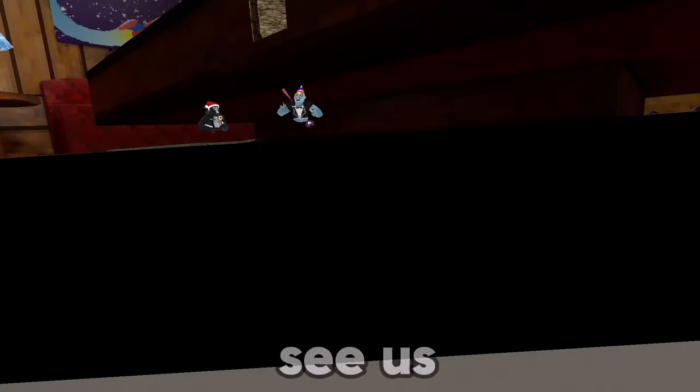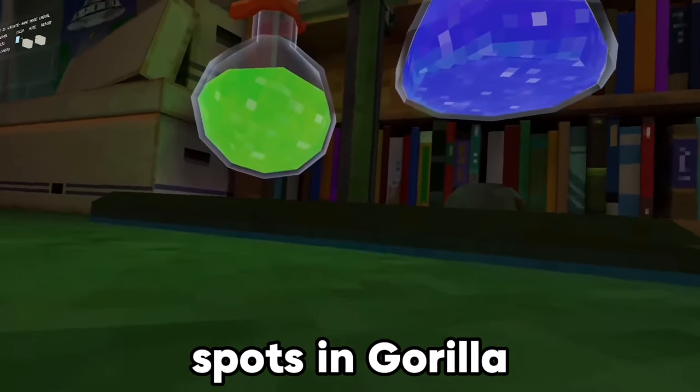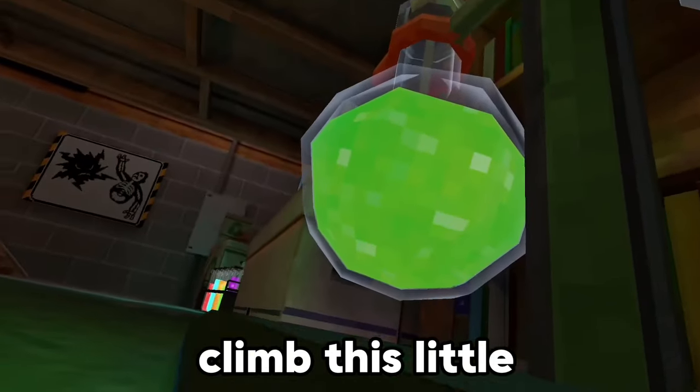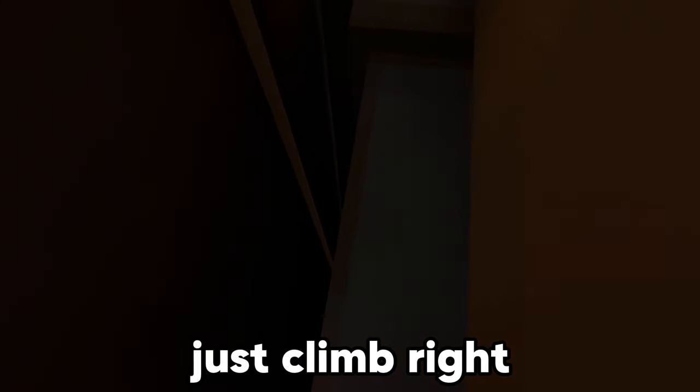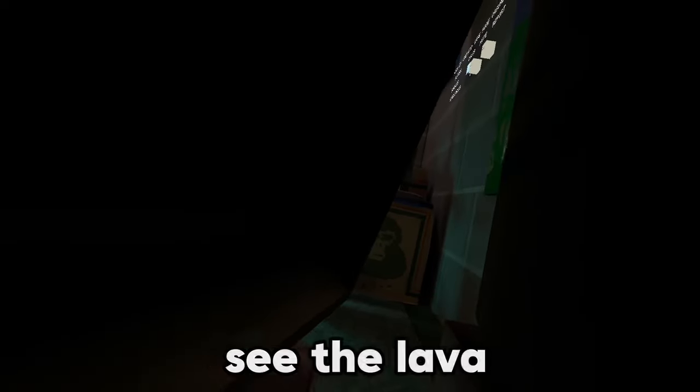I don't know if you can see us, but we're really tiny right now. The next best hiding spots in Gorilla Tag are right over here. All you've got to do is just climb this little thing, climb right over by these bookshelves. Now that you're in here, you can just jump around until you find a hiding spot that you like. Personally, my favorite is right up here.